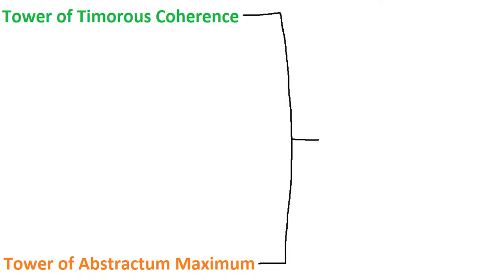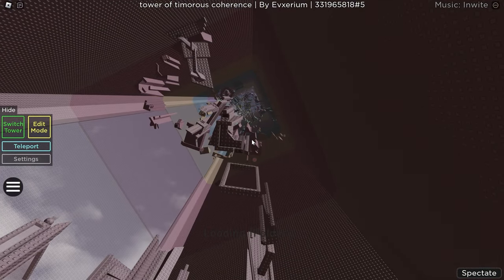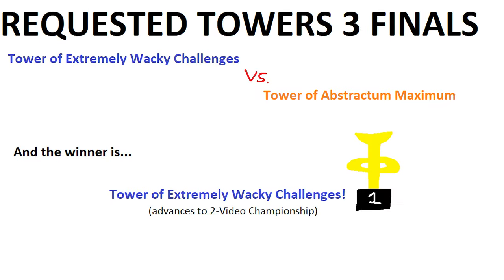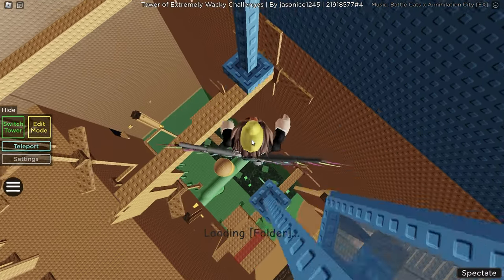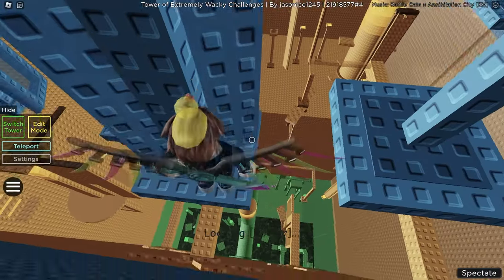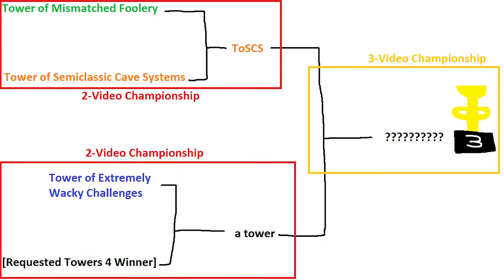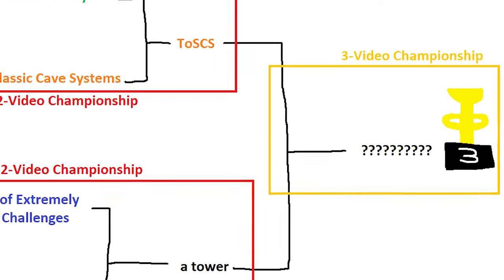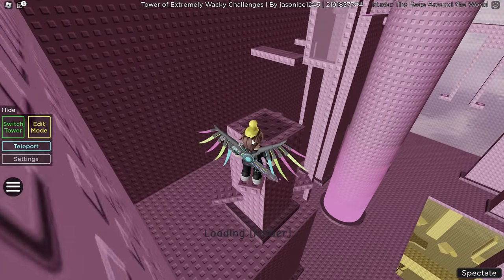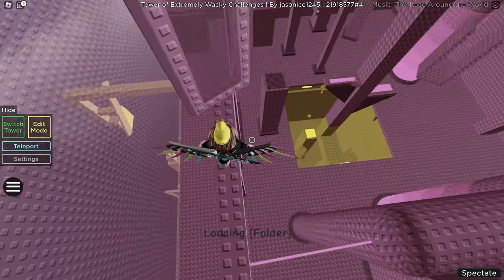The winner between Tower of Timorous Coherence and Tower of Abstractum Maximum is Tower of Abstractum Maximum - I really liked the theme, while Tower of Timorous Coherence didn't really have one. So the final is Tower of Extremely Wacky Challenges versus Tower of Abstractum Maximum, and the winner is Tower of Extremely Wacky Challenges for its cool mix of design and gameplay. It will compete in the next two-video championship and potentially the three-video and four-video championships. If you enjoyed today's video, leave a like and subscribe - see you Saturday March 30th for the 3000 subscriber Q&A!